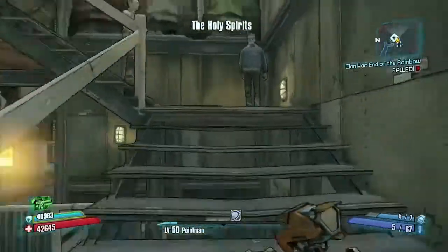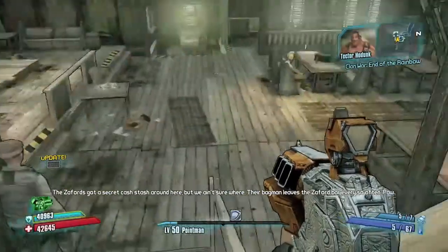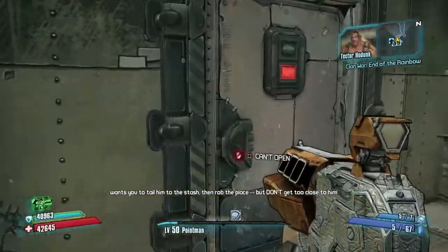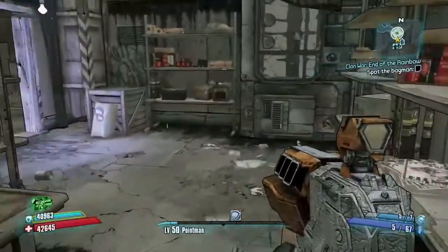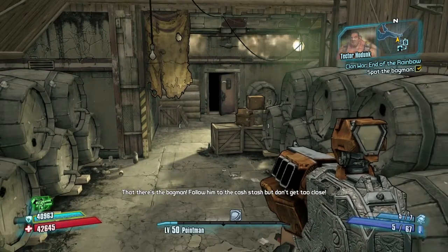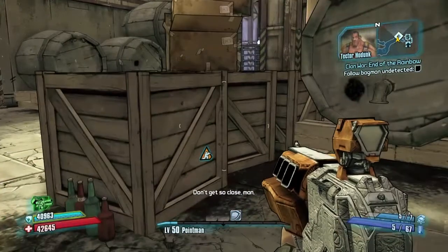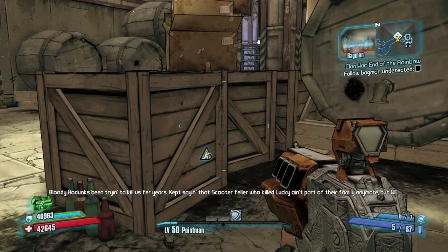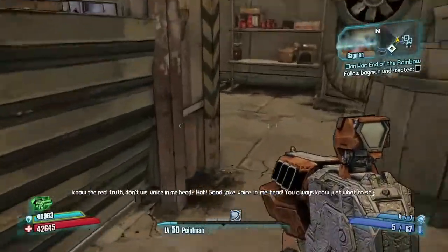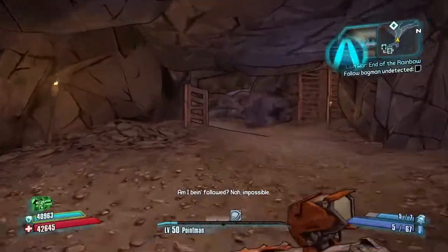The higher difficulties will yield you more cash from the exploit. Just do the mission as normal from the beginning. Follow the bag man. This is done for one player, so one player will only yield you one times the amount. If you have a second, third, or fourth controller, you could double, triple, or quadruple the amount of money you get.